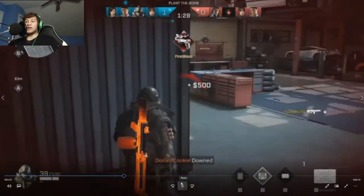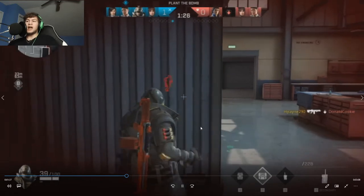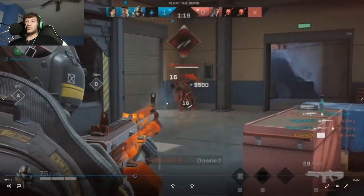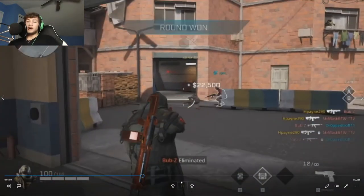One thing I have a problem with is I tend to get a little kill-hungry and start trying to kill people quickly even when they're already downed. I also have a tendency to put down Anvil's barricade when it's not the best time — though as you can see there, I kind of used the barricade to my advantage, so I guess that was an okay time.